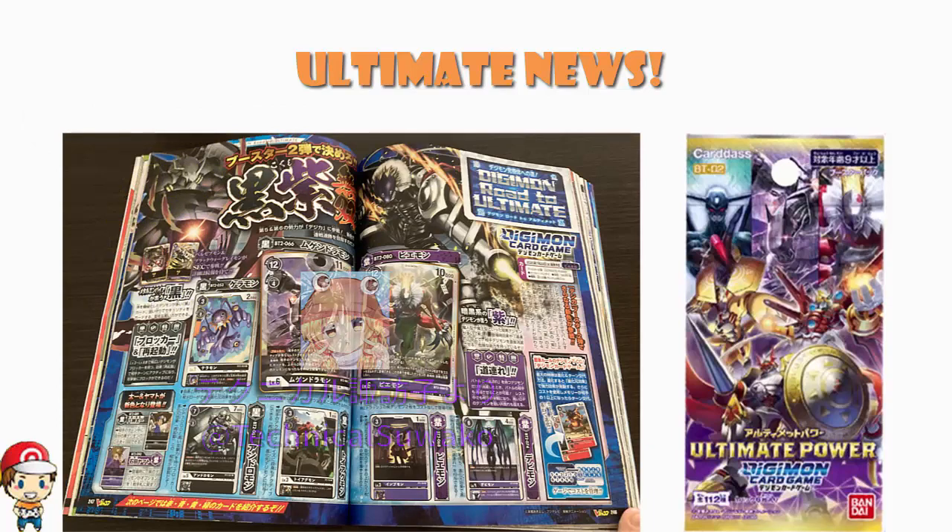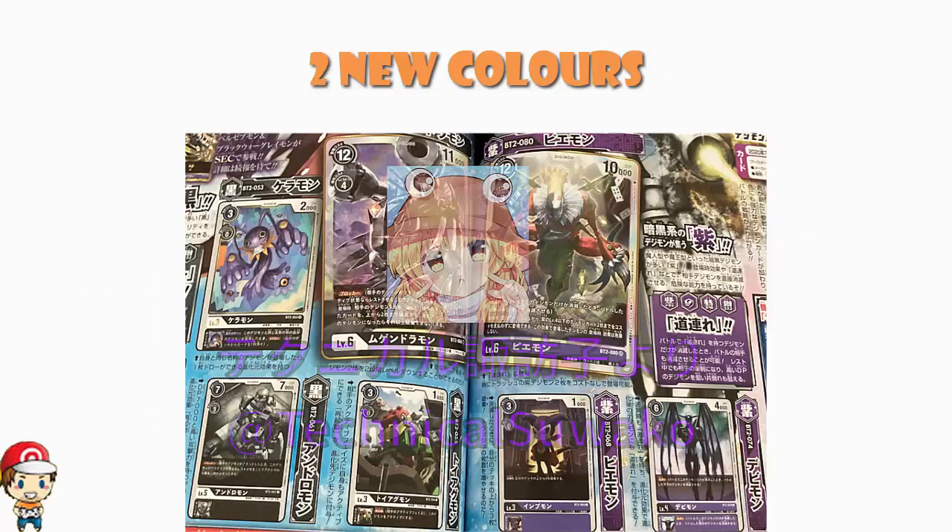Starting off with the bigger story: purple and black are confirmed. I have been saying all the way along, I do not believe they will introduce black and purple as two new colours, after having already introduced green as a new colour in the first set. I thought going from three colours at the start to six by the time we got to the second set was too much, too soon, and I was fairly convinced it wasn't going to happen. We hadn't misunderstood. There are two new colours.